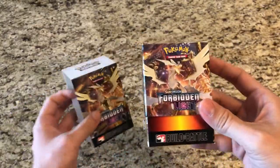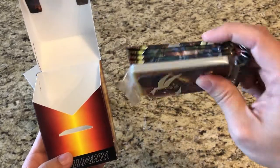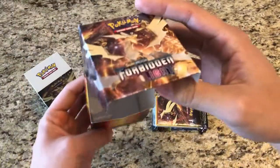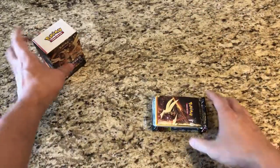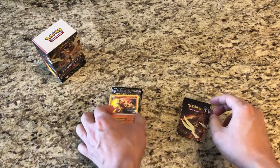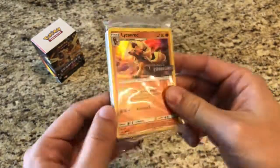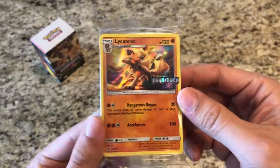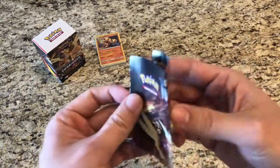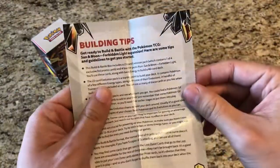I always buy two - I open one and always keep one sealed for myself. Here are our four packs and our little kit - we got our little deck box. We did get Lichen Rock - perfect! I always keep these sealed. Awesome looking card, beautiful, love that holo pattern. We got our little poster with building tips.